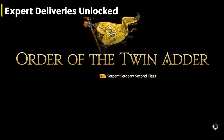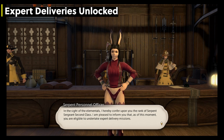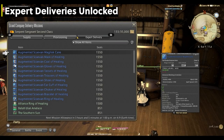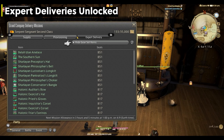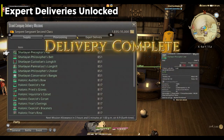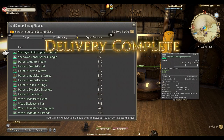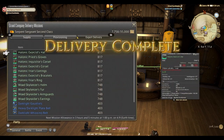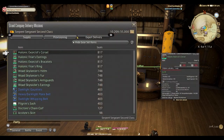Expert Deliveries are the absolute best, easiest, and most passive way to get GC Seals in the game. Once unlocked, you can turn in all of the dungeon gear you've received and will receive from roulettes or main story dungeons for Grand Company Seals. At lower levels it might not seem worth it — gear will give you around 78 to 200 seals per piece — but as you progress further into the game, gear starts giving 500, 700, 900, with some endgame gear giving you 1,800 seals per piece.